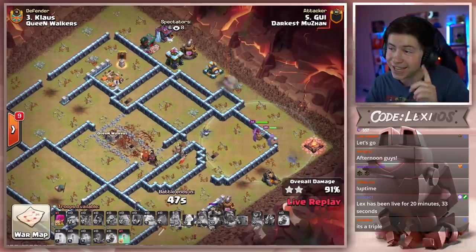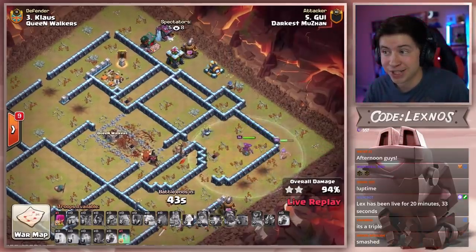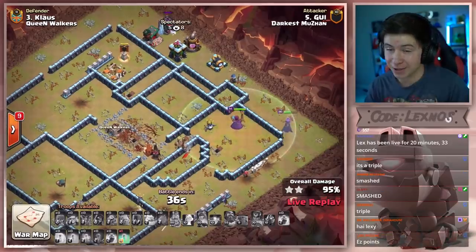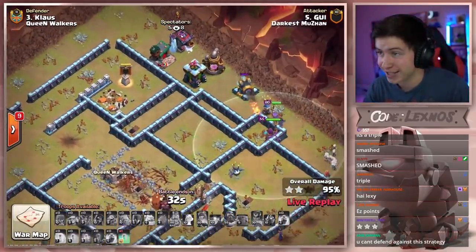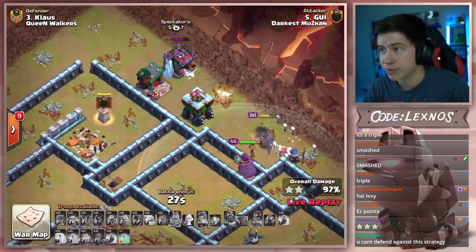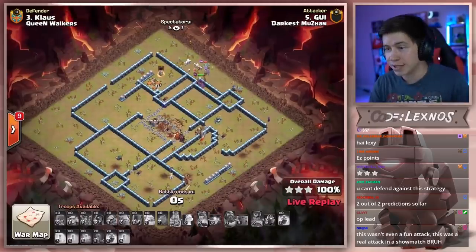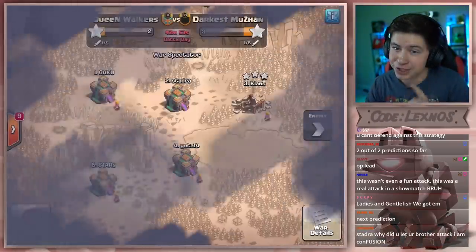Ladies and gentle fish, we are looking at a clan clash triple for Darkus Muzan, and they are going to take an early lead here over Queen Walkers in the first round of attacks. All the pressure is on Queen Walkers — if they want to win this match they've got to start stepping it up, no more fails from them if they want to compete with Darkus Muzan. Down goes the archer tower, we basically swag that last invisibility — it got zero value whatsoever. But it's a three star on the board with twenty seconds to spare, and a nice attack from GUI.